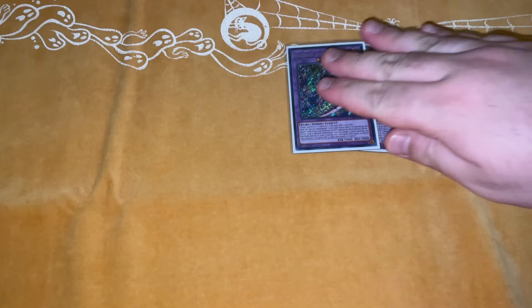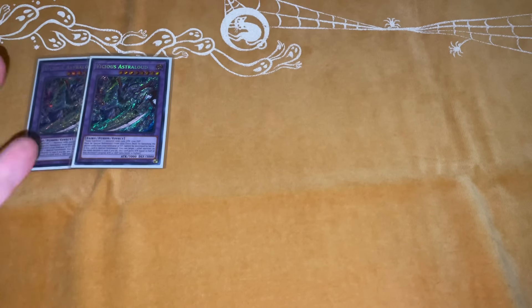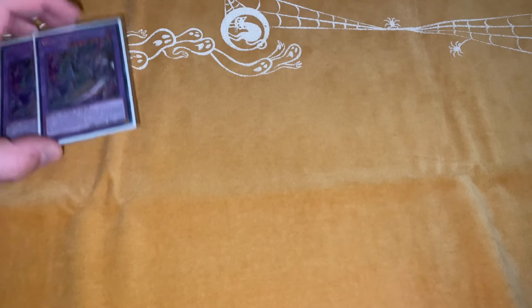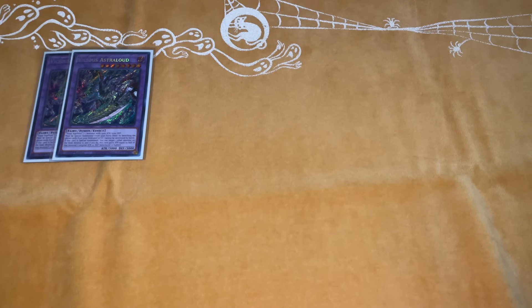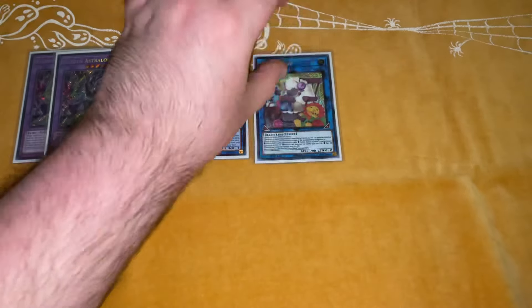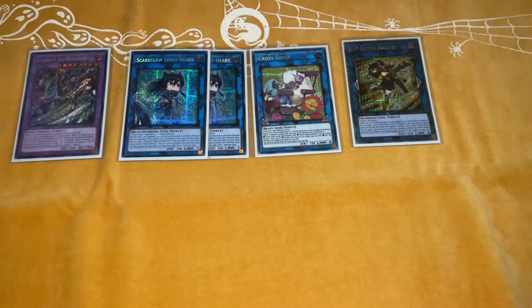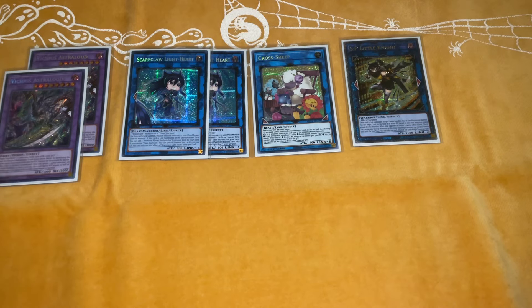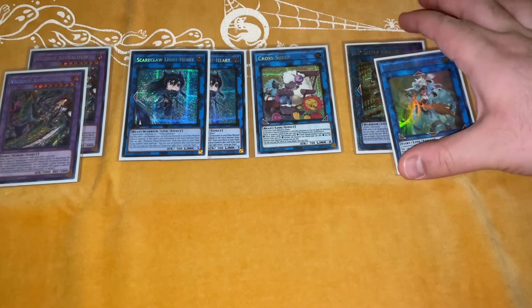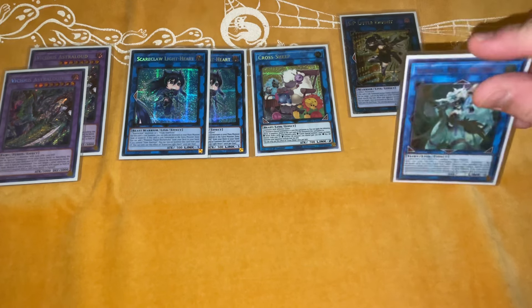For the extra deck — two Asher Loud. There are instances where I'd want to play three, because if you fully extend you use two in your first combo. Three is cool because in the grind game you can make a third one, but this deck isn't supposed to grind, so I understand why people only play two. Two Lightheart, standard — you need to search your Wreckphobia. One Crosshue for the combo, standard. One Little Night, which is usually your end board. Being able to banish the Asher Loud and reuse it in your combo makes it technically like a third copy. And the one Appaloosa — I love playing this card. I rarely play a deck with Appaloosa, but this card's just so broken. A lot of decks just scoop because it's so good.